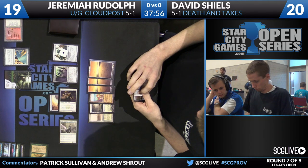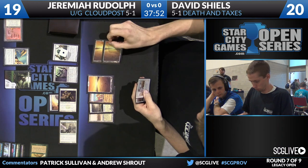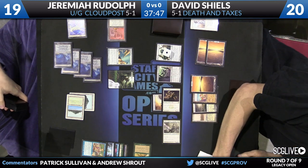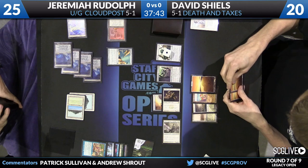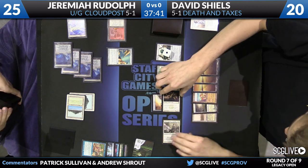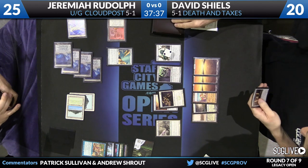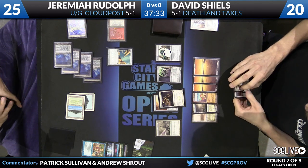You also have to worry about Wasteland — if you ration out just enough mana and get a Cloud Post and a Glimmer Post for a little life buffer, and then Wasteland comes along, it completely disrupts that. Jeremiah giving himself more mana than he needs — those Cloud Posts tap for five mana each, so he's going to untap with 24 mana. He may need it to be able to Crop Rotate for Eye of Ugin and have enough mana to cast Emrakul in the same turn. David is going to take care of that Titan with Swords to Plowshares at the end of Jeremiah's turn, setting Jeremiah up to 25 life.